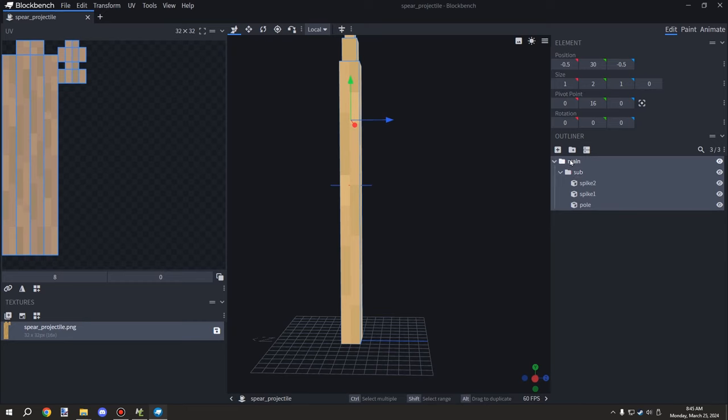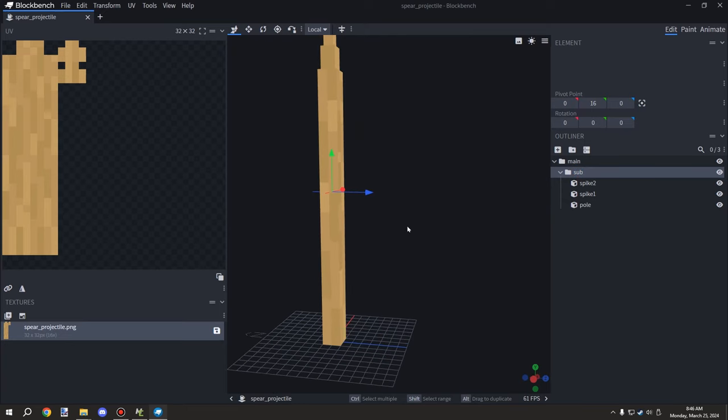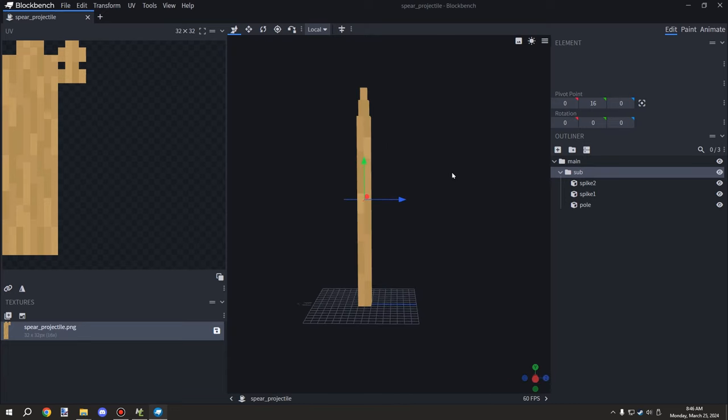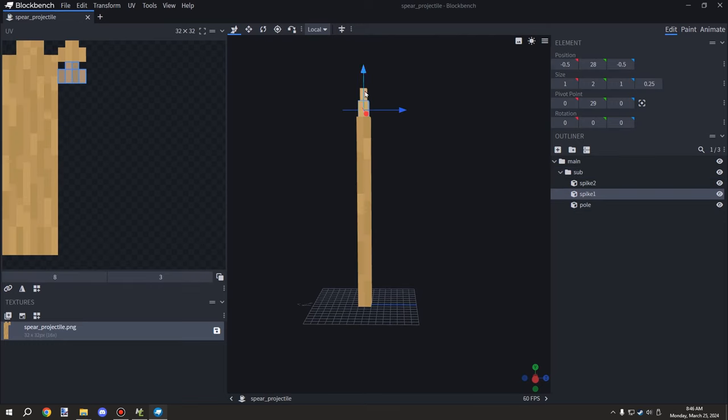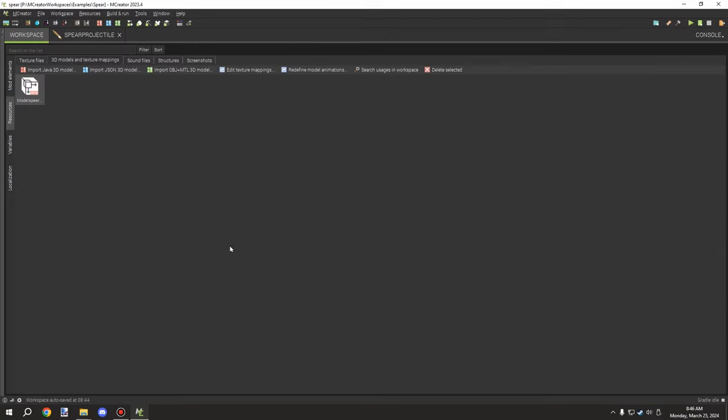The two-subfolder system helps with directional stuff for entities and is the way MCreator works for block rotation as well. I've set the pivot point for both folders to 16, which is directly in the center of the projectile. The UV maps are set up for each part and all assigned to the texture.